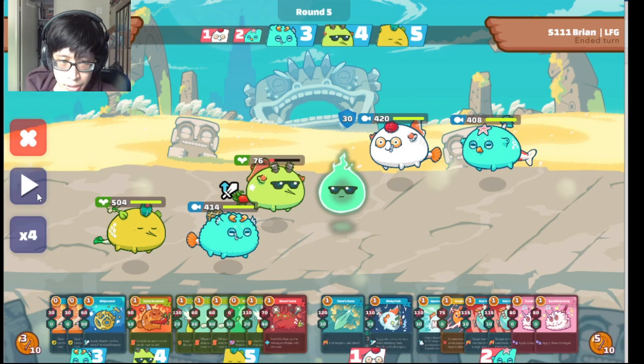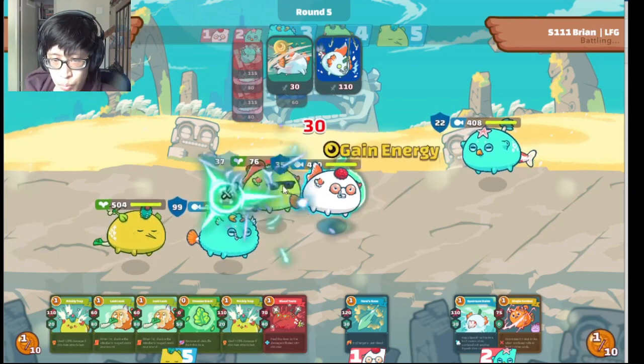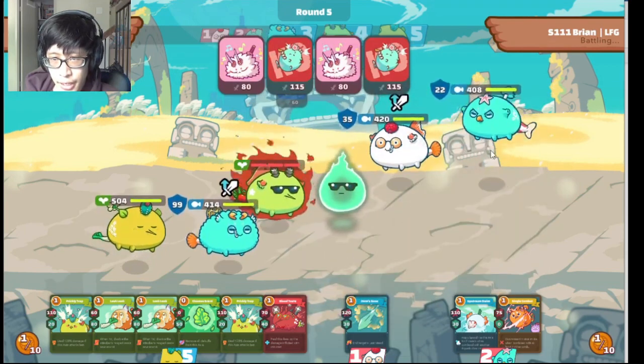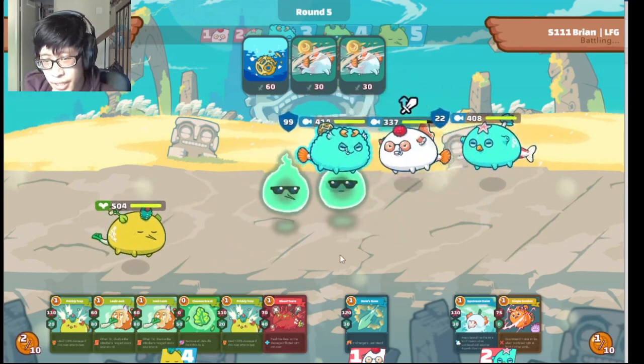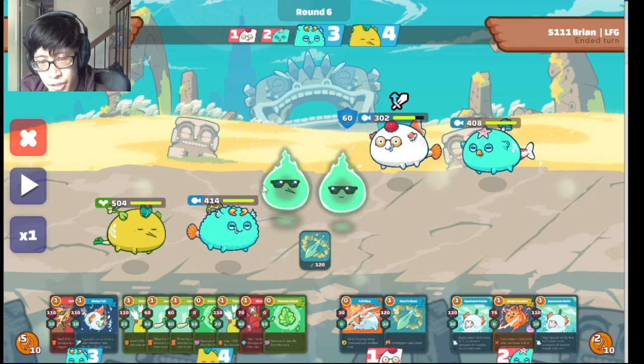I play the hot butt, forcing this guy to enter last stand. Essentially, the opponent spends all their cards on this Axie. If you can force yourself into last stand, it makes them waste a lot of cards. That's a prime example of how knowing your last stand entry timings is really important — you're using one energy to make them waste more energy on their back liner.